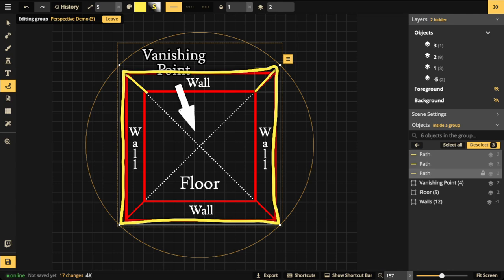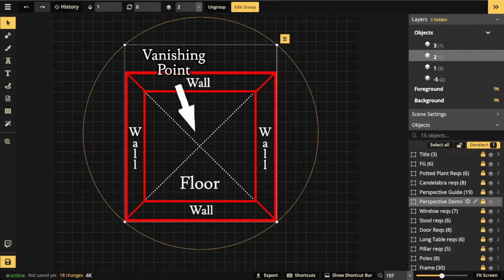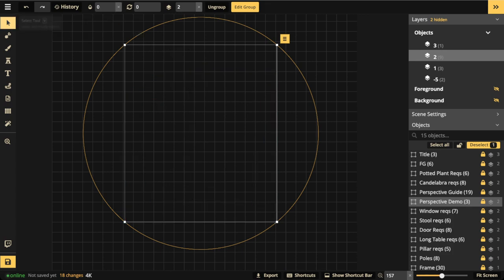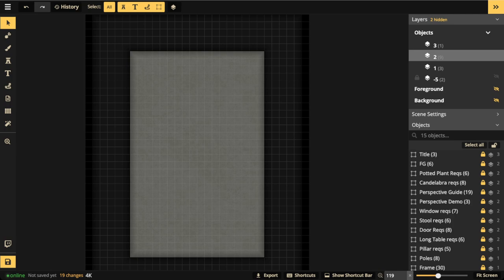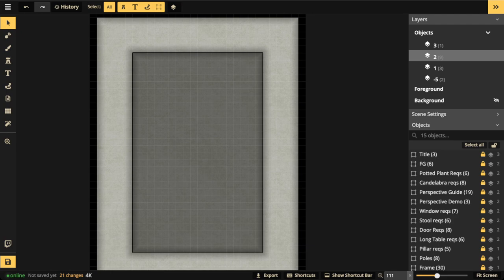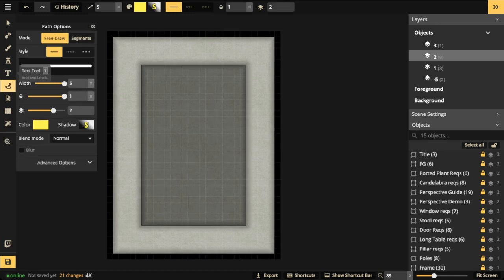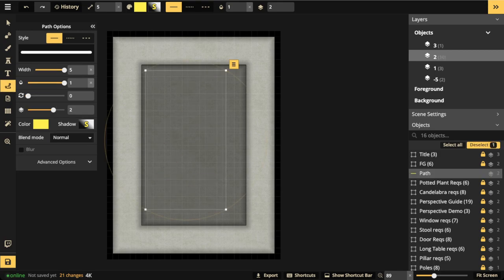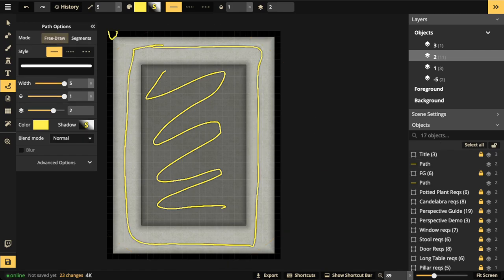Perspective is a little more complex than just this, but these are the essentials you'll need to create a perspective battle map in Incarnate. Now let's move on. I'm going to turn on my FG and BG layers. Remember the concept from the perspective guide — I created my room floor first, and from there I created the wall. The black represents the top of the wall. I used the mask tool in conjunction with the grid tool to do this.